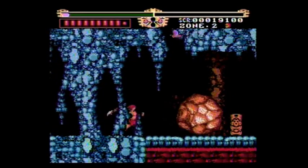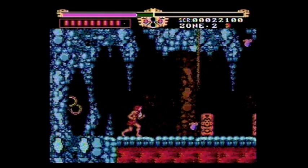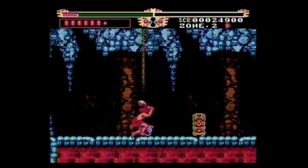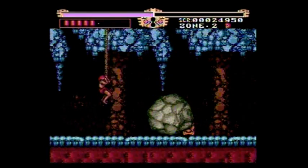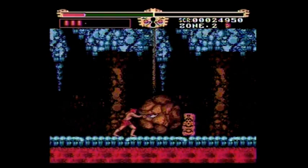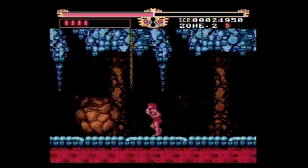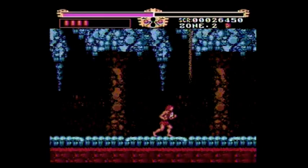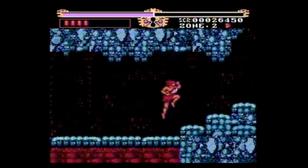Here we have our second boss coming up — it sort of comes in two stages. There's a first boulder that comes, and you've got to destroy it, then another boulder comes. This is basically the boss, which is kind of a cool idea — it's just a big rock, but they pulled it off; it works well. And there we go — beat the second level.